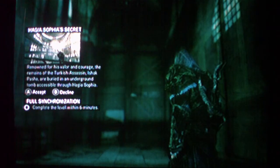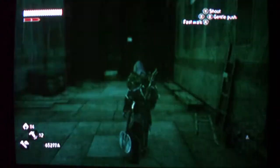The Hagia Sofia's secret: renowned for his valor and courage, the remains of the Turkish assassin Ishak Pasha are buried in an underground tomb accessible through Hagia Sofia. Complete the level within six minutes. Alright, let's do this.